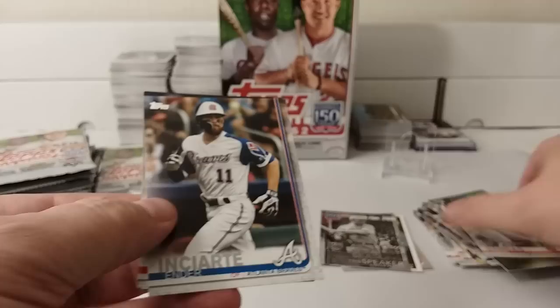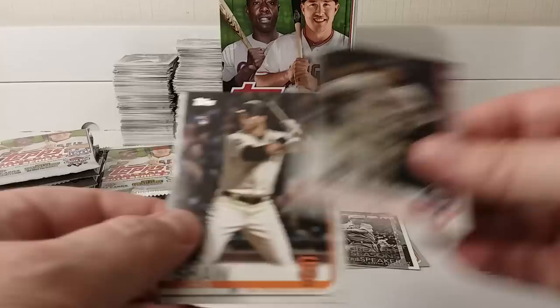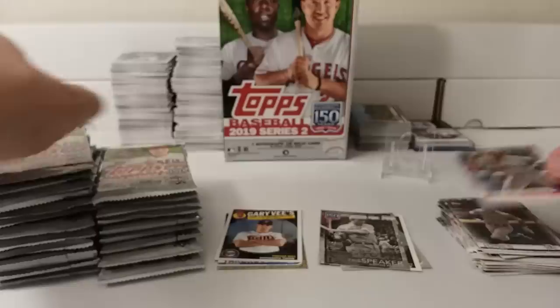It seems like in these packs you pull the regular card and then a parallel of the same player's card — not a lot of times, but it just seems like it. Jacobi Jones. Andrew McCutcheon. Next pack.